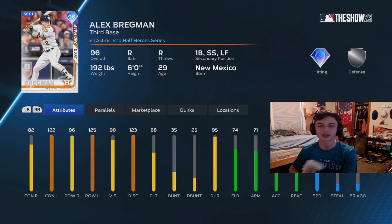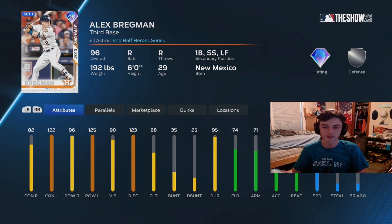At 30 points in the program, we have this Alex Bregman card, 96 overall — his 2019 second half card. He's really good and can play a lot of positions: first, shortstop, left, as well as third base. He's really good against lefties, which he's always been like that his whole career. He's got really good vision, a silver fielding which isn't the best, and 54 speed. I think he could be really good off the bench against lefties.